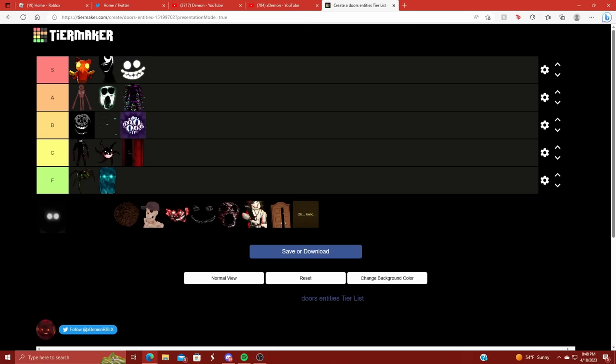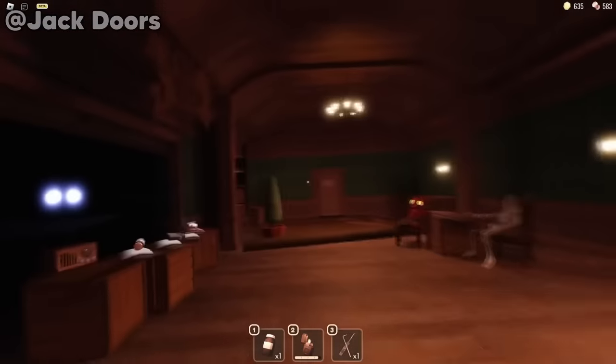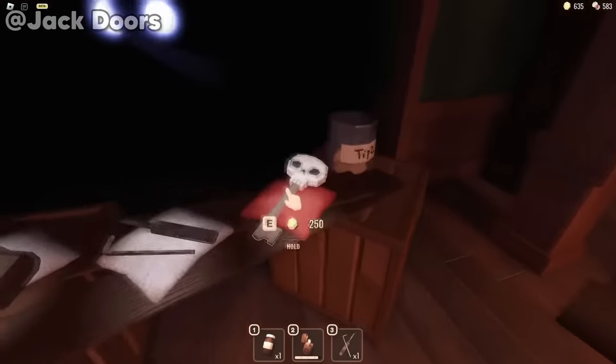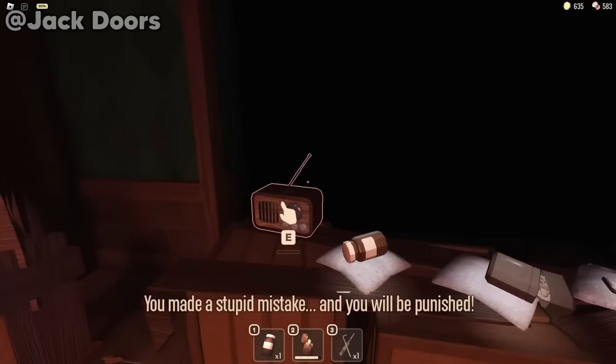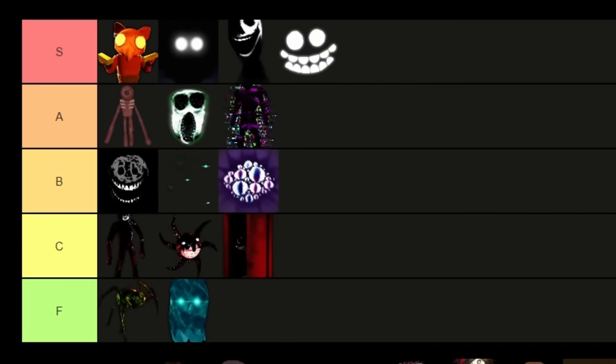And speaking of Jeff's shop, we also have Jeff up next, which I'm also putting in S tier right behind El Goblino. I love entering Jeff's shop after door 50. He's always there with his tentacles waving at you and his big old white eyes staring into your soul. I love Jeff — Jeff is my favorite. So Jeff also gets S tier.